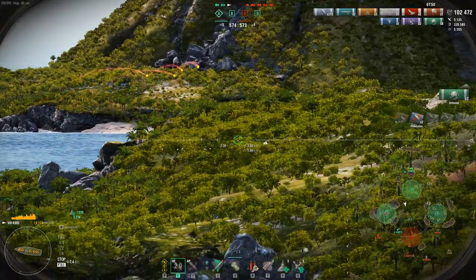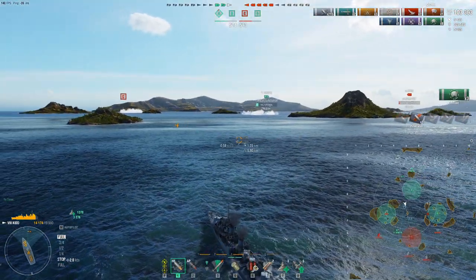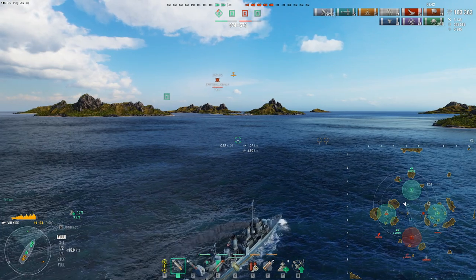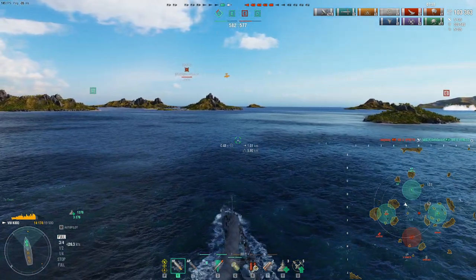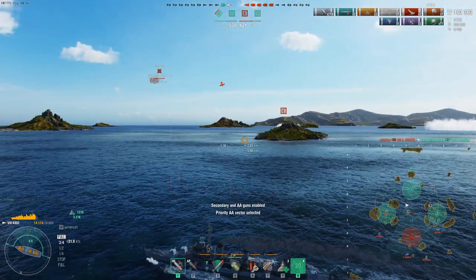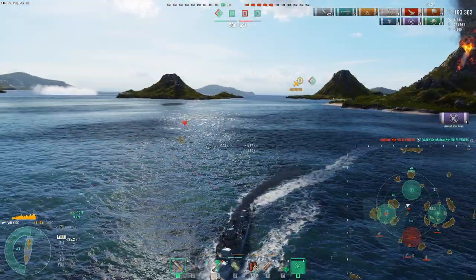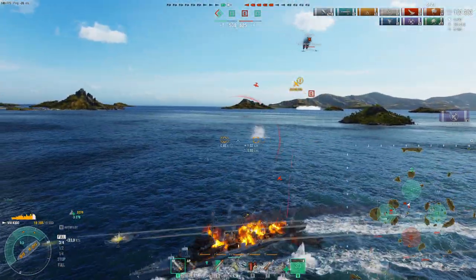Very shortly it's going to be a two versus five. I see the Akazuki out there farming the Veneto, which is a huge mistake. Although the Shikaku's planes are coming from D, so maybe they were talking in chat and the Shikaku said he's going to go get D while the Akazuki kills the Veneto or protects C — because they thought I was going to go to C. But there's no need for me to go to C.